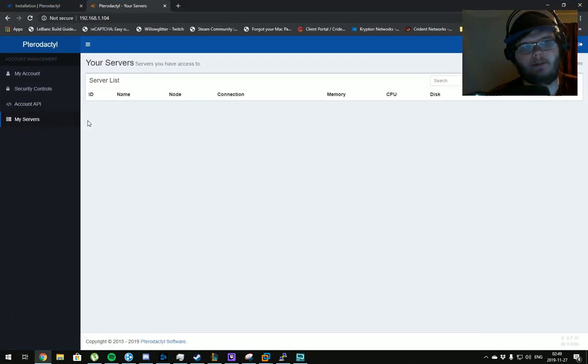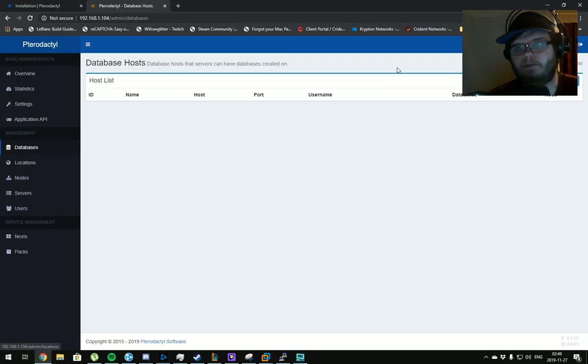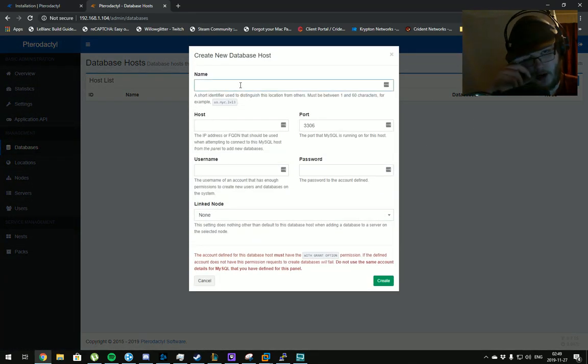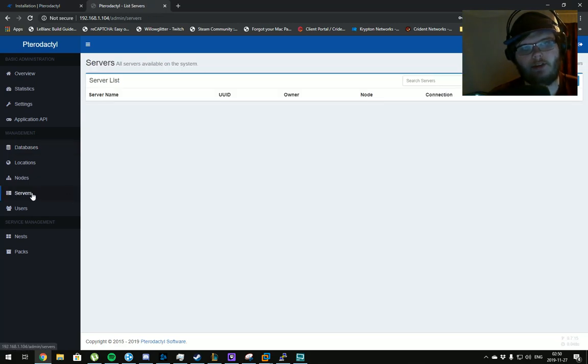That's pretty much it for the panel and daemon installation. Now we're going to add databases so users can create a database for their server. We go into Databases in the admin area and click Create New. This is setting up the database host connection — not creating the actual database. We give it a name like 'local', set the host to '127.0.0.1', use the default port, enter the username 'pterodactyluser' and the password we set for that user, link it to the local node, and click Create.